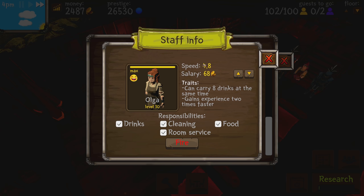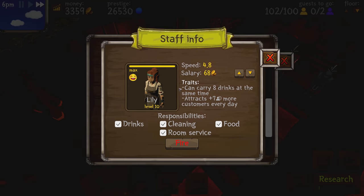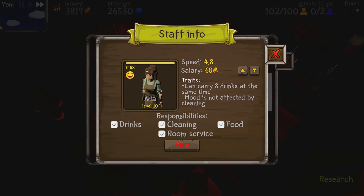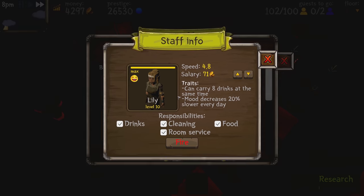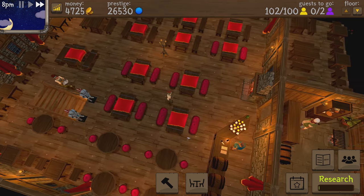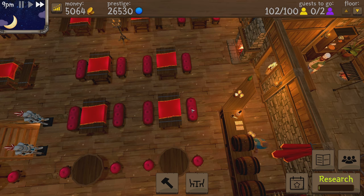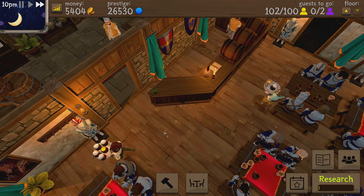Checking Olga's second trait — I'm disappointed again, Olga. If she didn't have the one perk I value, I'd fire her. The perk I really value is carrying multiple drinks at once. Lily is the perfect server with that trait — hashtag Team Lily. These staff can work for a little less money, but it doesn't really matter since we're making a lot. We spend about a little over a thousand gold a day in wages.